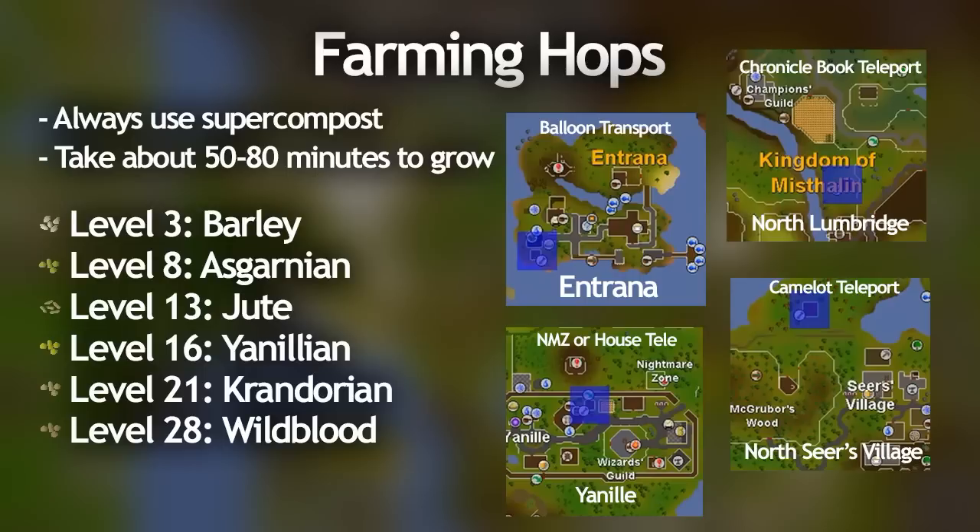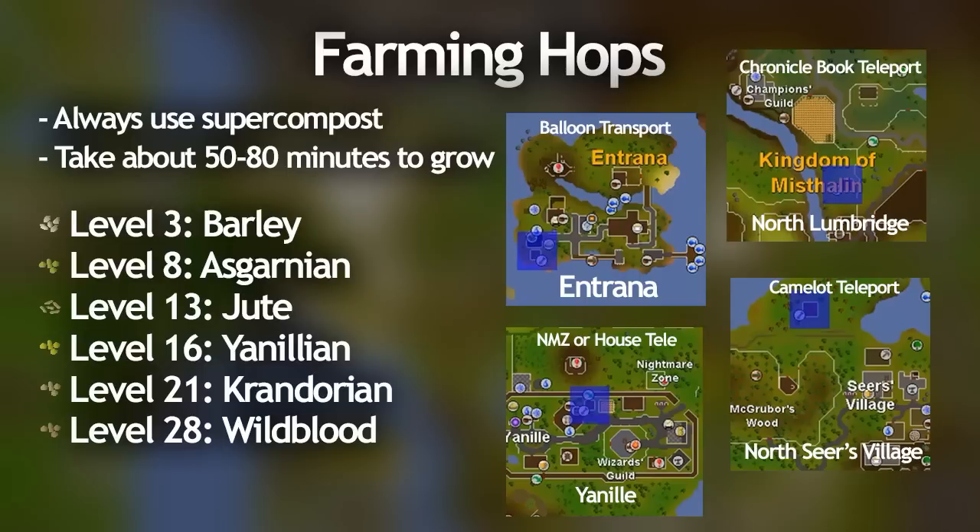On the screen right now I'm going to put all the seeds you should be planting and at what level in terms of allotments and hops. You also unlock guam herbs at level 9 farming, but seriously don't bother with these unless you're an iron man — because iron men need to train herblore and that's a really good source of guam herbs. But honestly don't bother if you're a regular player because they get diseased a lot and can get pretty annoying, plus the XP yields aren't even that good.